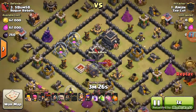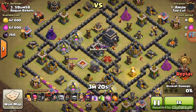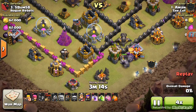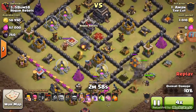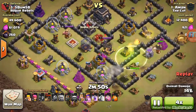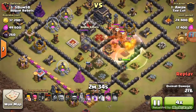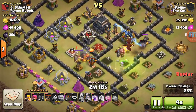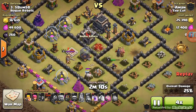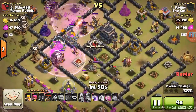This is a shattered golem — I don't think I've shown any of these. This is basically the other main Town Hall nine three-star strategy, which instead of using hogs you use lava hounds and balloons. What you want with your kill squad is to take out the queen and at least one air defence, but preferably two. Though in this case it wasn't needed to get two because the last air defence was only level four anyway.